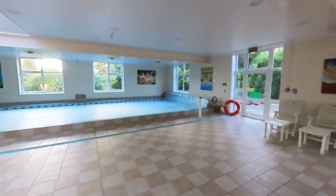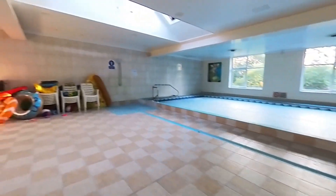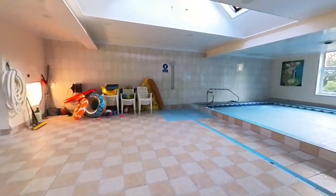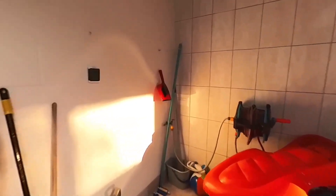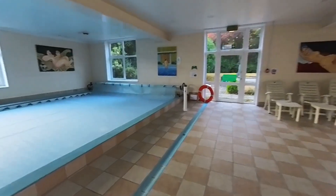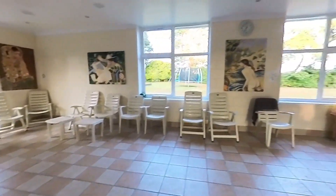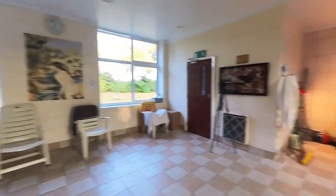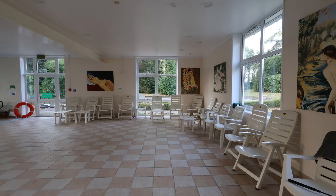So this is the pool area. It's so warm in here, it's lovely. I don't know what the air temperature is, but it's got to be like 28, 30. There's a thing on the wall — 27.9 degrees. As you can see, it's a lovely big room, which is nice because when it's cold outside you can sit in here and it's warm.